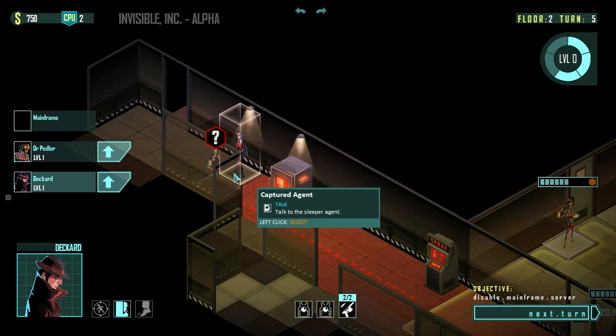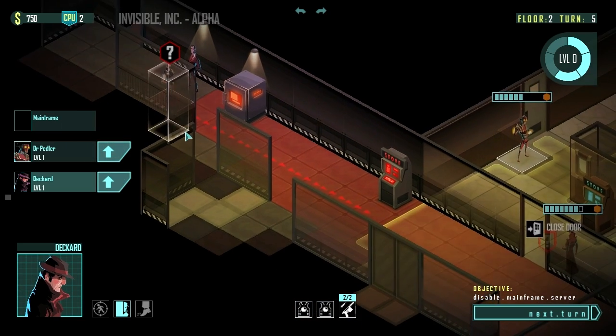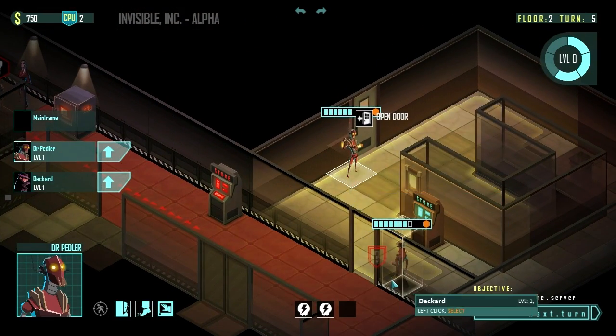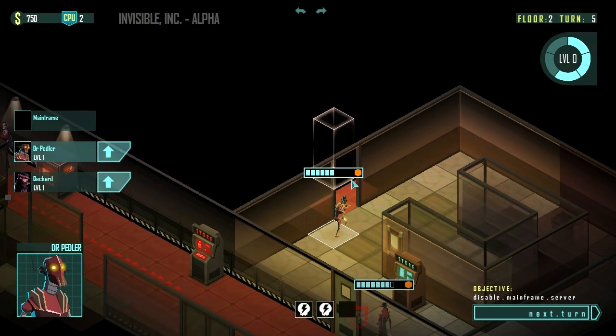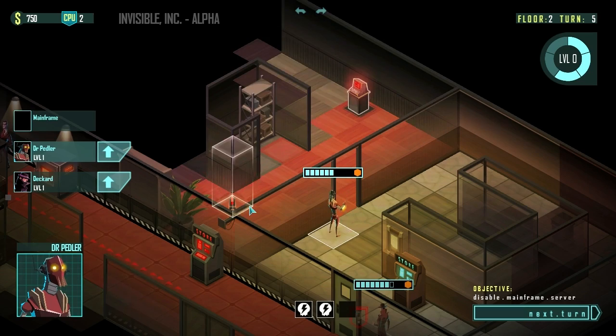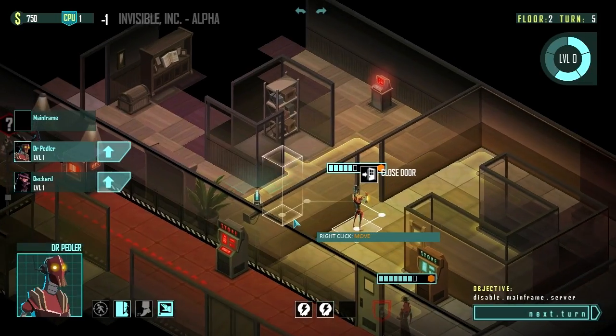We've got a bunch of guards right here, but Shalem is captured and they're questioning him at the moment. So we could rescue Shalem if we were feeling really aggressive. Let's keep that in mind. We'll close this door — we know what's in this room now. Let's open this door up and peek it. In here we've already got cameras that are functioning.